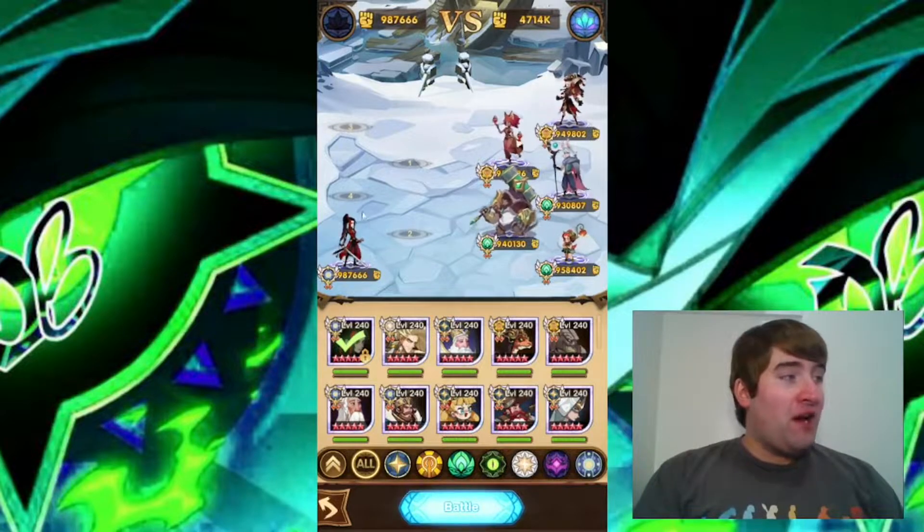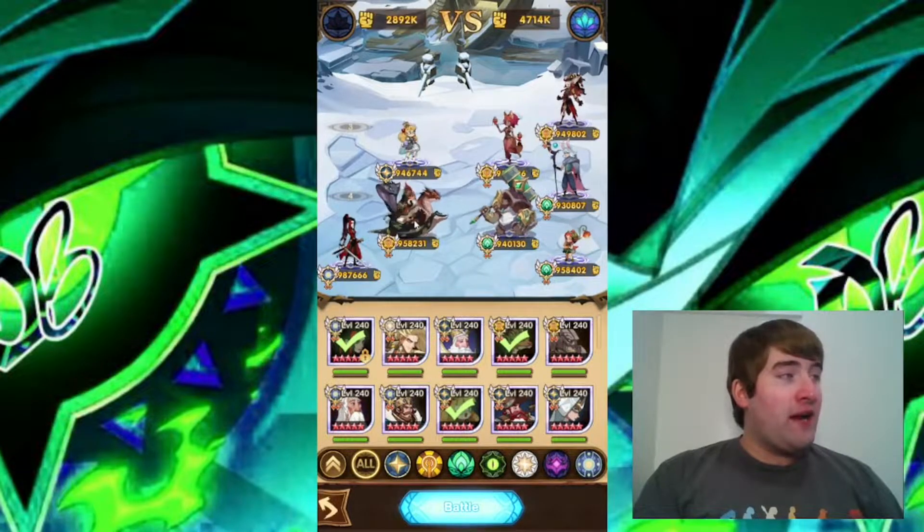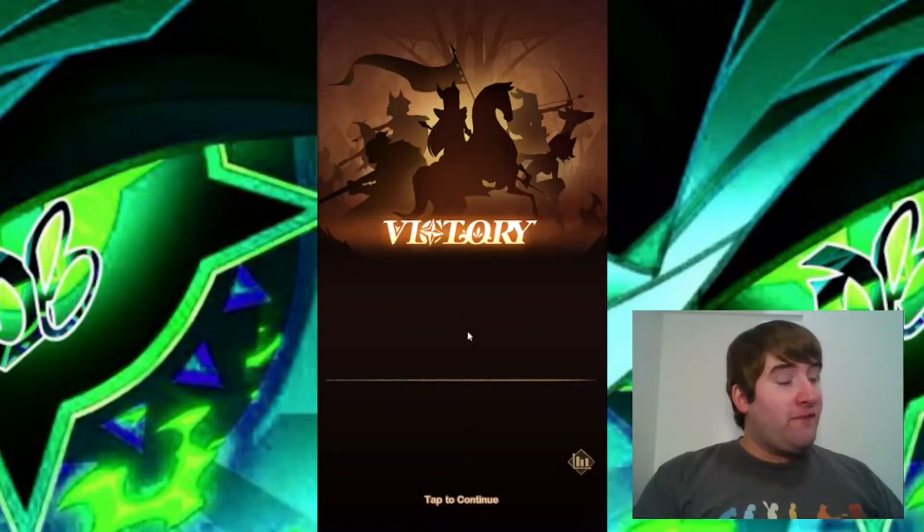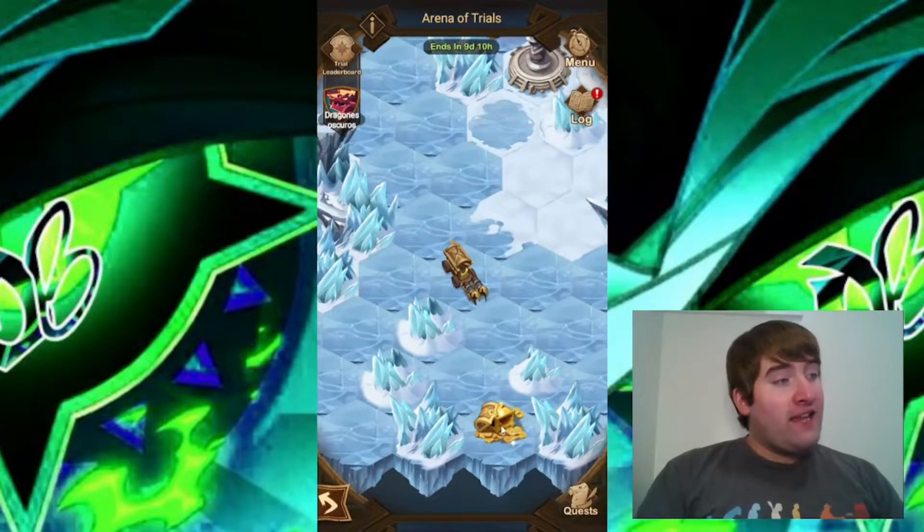I'm going to put Mulan in the bottom corner and I will have Peggy in the front line, and then I will also put Thescue right behind Peggy. This is a very unique thing — I've never seen any team use only three heroes in this before. And the first one is down with only those three heroes.